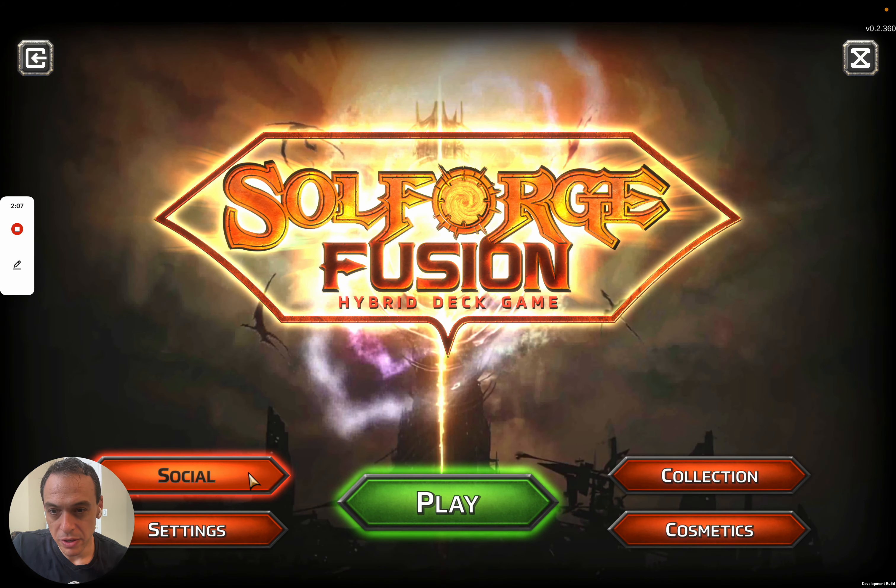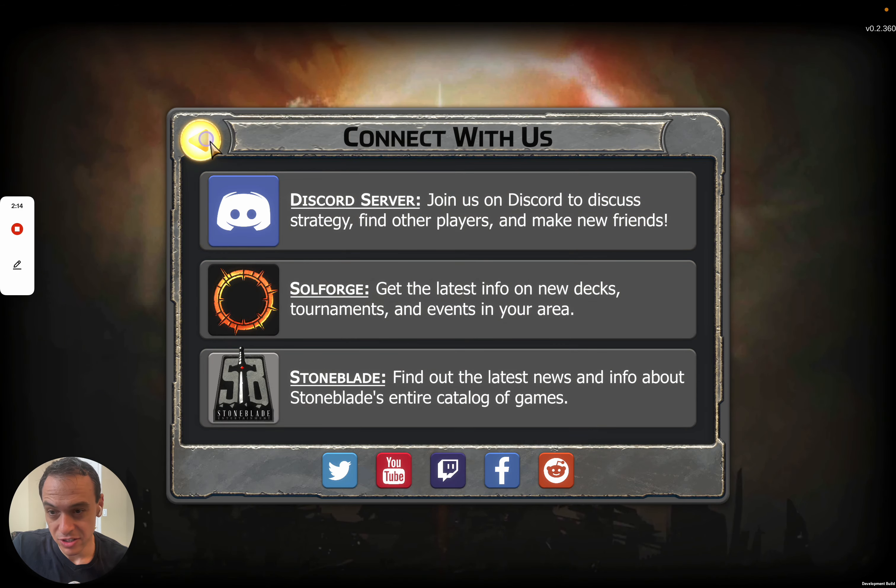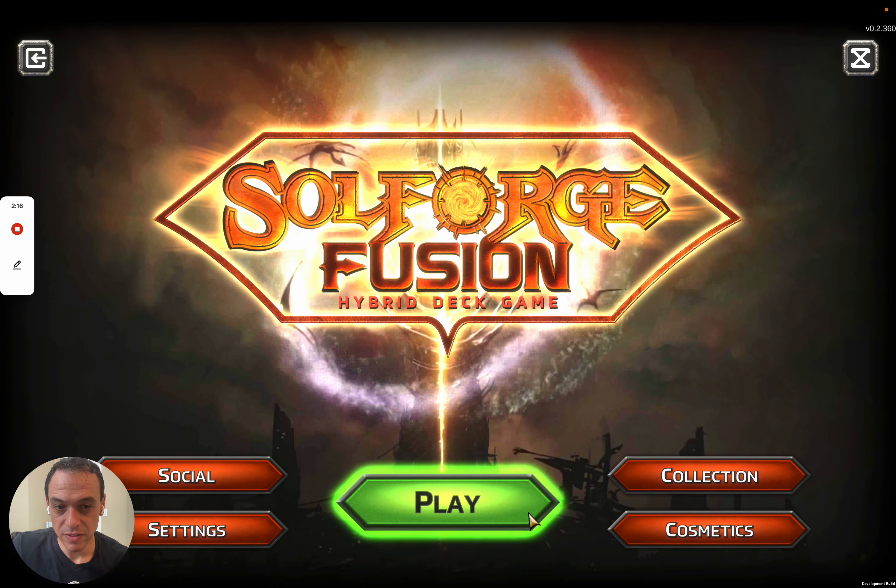We also have our social links where you can connect to our Discord and our websites, including soulforgestation.com. We have a lot of people active on our Discord — it's a great way for you to be able to challenge and find your friends.